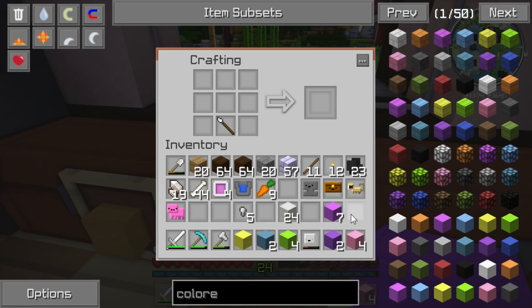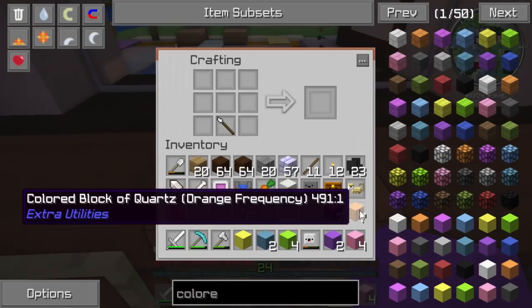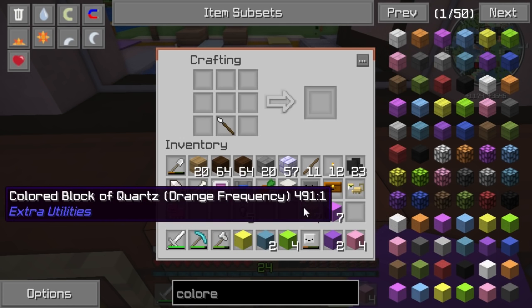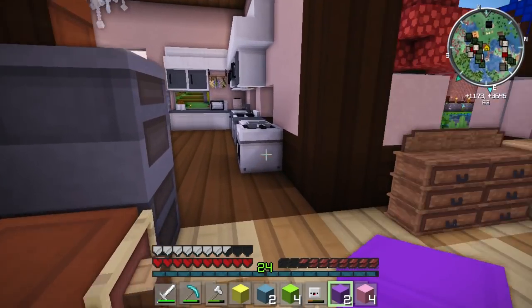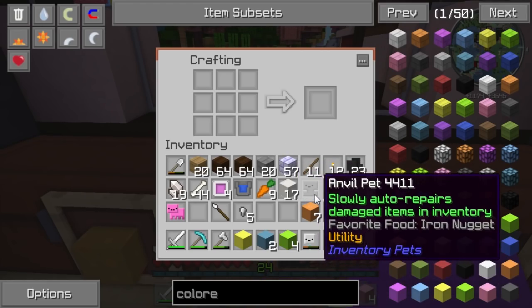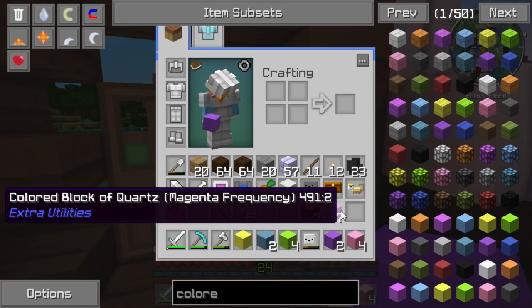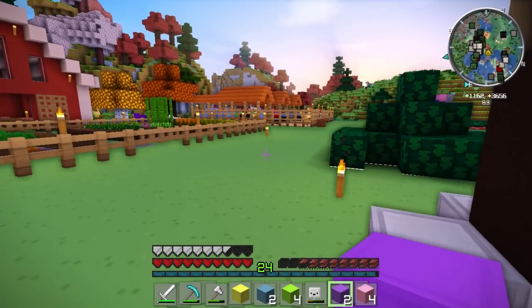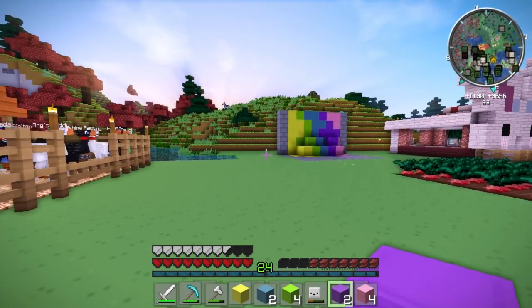I think it's going to look really cool with the orange too — it might look really pretty. But we are definitely going to need to get more quartz, so I'll probably have to find some more witch temples to get more quartz for the walls. We only have seven blocks right now, which won't be enough for an entire wall. I'm going to go look for some witch temples and I will be right back.